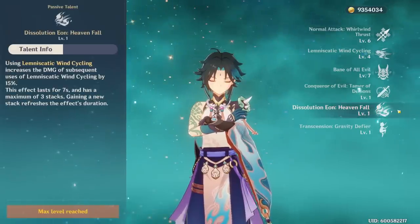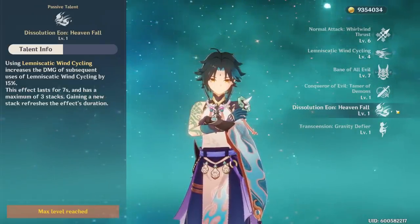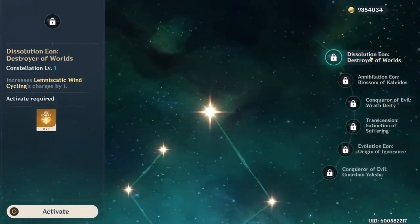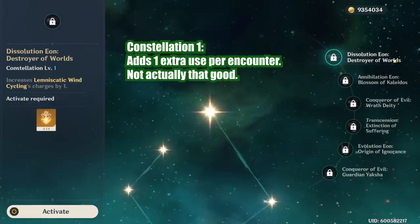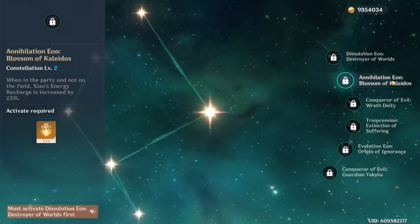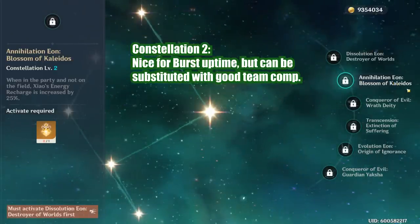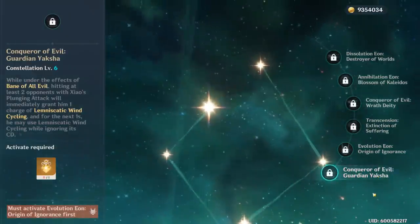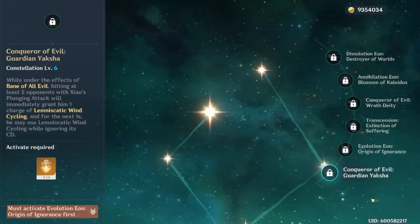His ascension 4 passive isn't that great — it just increases the damage of his elemental skill, but we don't really want to space it out to keep that damage boost. We want to use both his charges right before ulting to take advantage of the Anemo particles. This passive is more important for constellation 6, which is definitely not free-to-play friendly. Half his constellations are pretty bad, so you don't need to worry about being much weaker compared to others. Constellation 1 adds 1 charge to his elemental skill, which sounds good on paper but actually has minimal effect — it lets you get 1 extra use for the duration of any encounter. Constellation 2 can be decent to get his burst back but can be compensated by building a correct team. Constellation 4 is arguably the worst constellation amongst all the 5-stars in the game. Constellation 6 changes his playstyle a little bit — there is a DPS gain by using his elemental skill procs during his burst, so whales can be more stylish in combat.